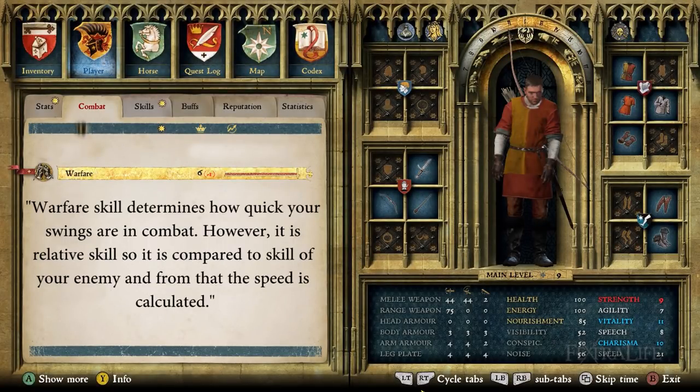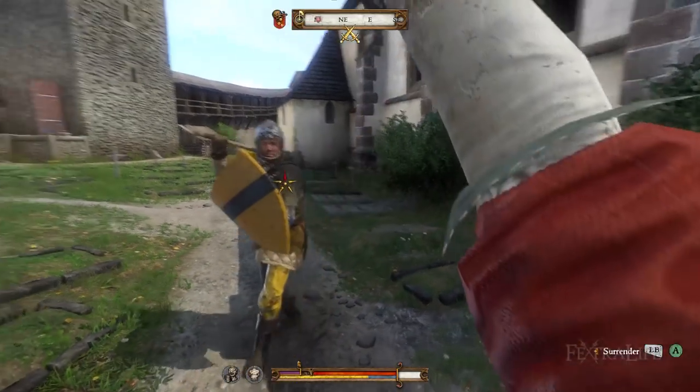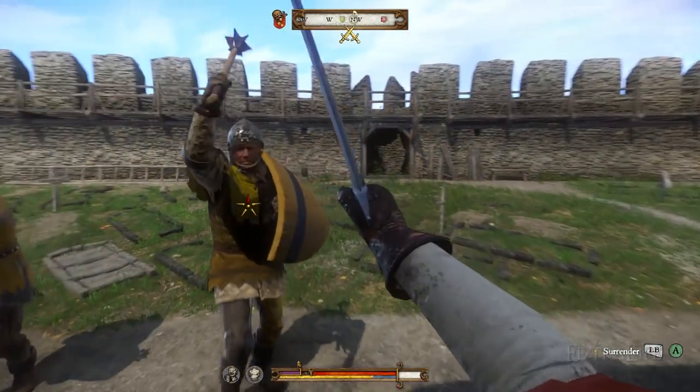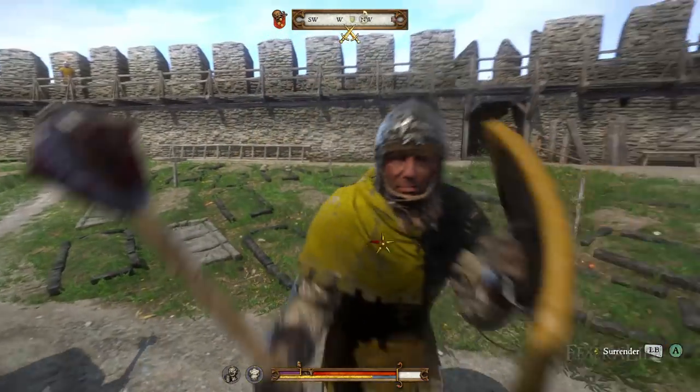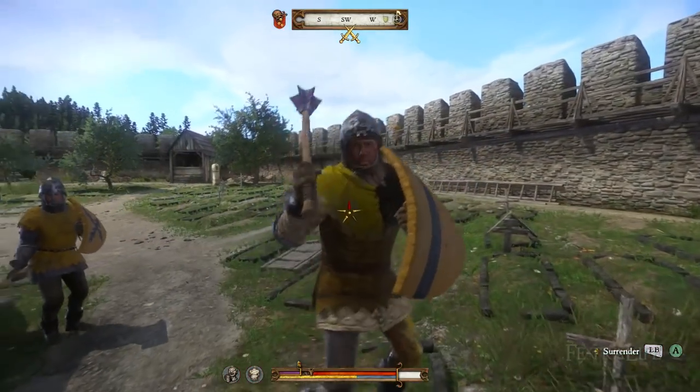Secondly, and I'm directly quoting Warhorse here: warfare skill determines how quick your swings are in combat. However, it is a relative skill, so it is compared to the skill of your enemy and from that the speed is calculated. This means that when you face an enemy, your warfare skill is compared to something of theirs — I would assume defense — and your attacks are faster or slower based on how you measure up. This is why attacking easy enemies results in more hits and also why combat gets easier as you level your warfare skill.